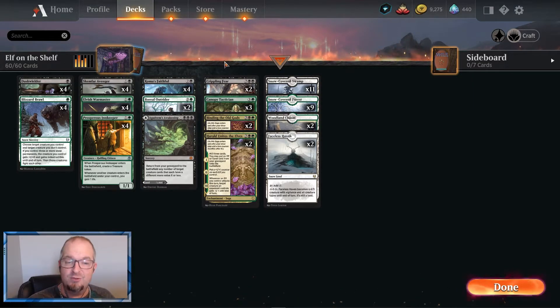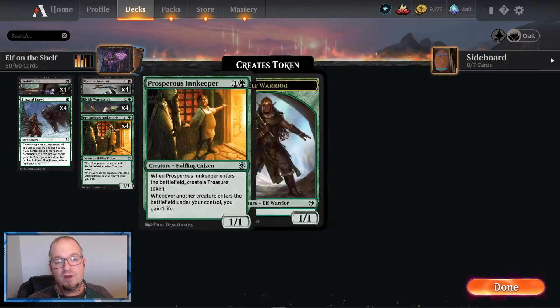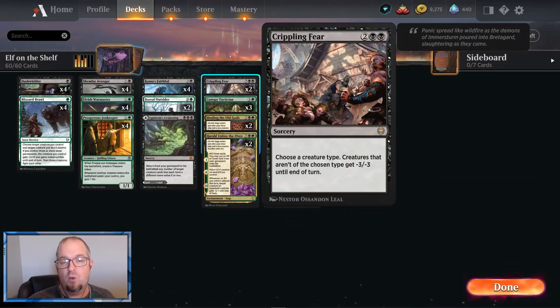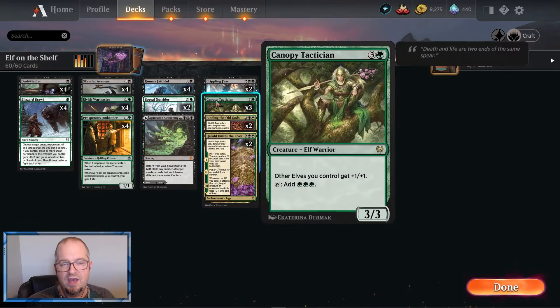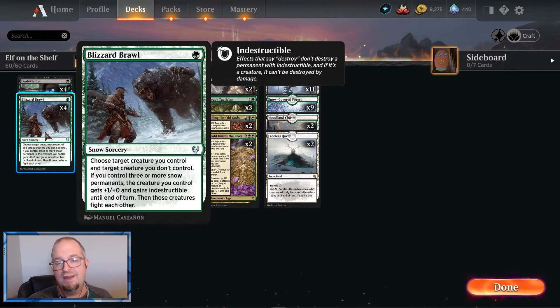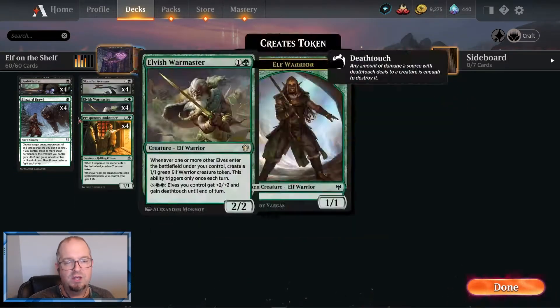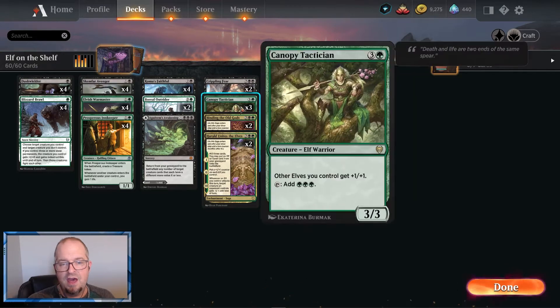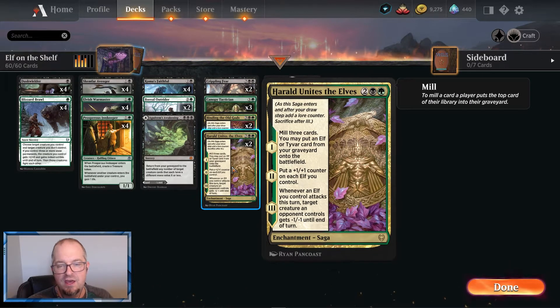Crippling Fear is great and I love this piece of deck tech — we're running all elves basically, except the Prosperous Innkeeper, so we can just wipe the field. So good against mono white and mono green. The Blizzard Brawls — we have a lot of high-power low-toughness creatures in here, so we can get rid of trolls, wolves, all that kind of stuff. Very useful, and great to combo with the Faithful to attack indestructible and gain a bunch of life. Canopy Tactician: get a couple of these out and all your elves get way stronger. Binding of the Old Gods is just to kill things, and Goldspan Dragon.